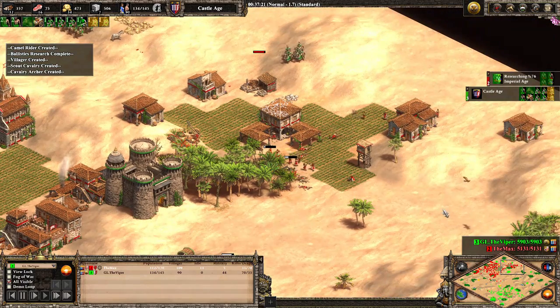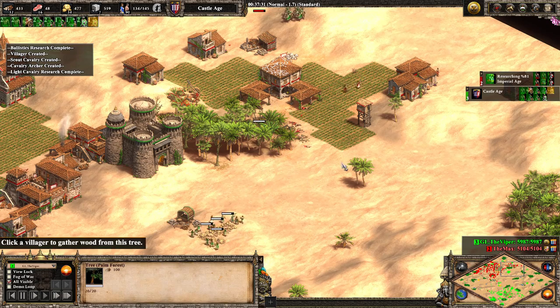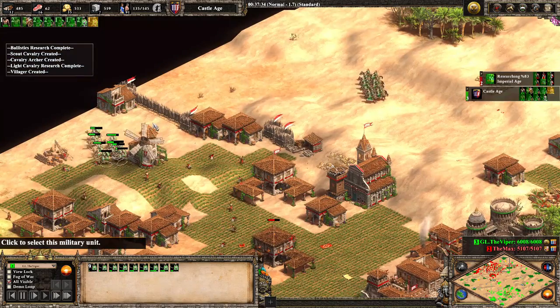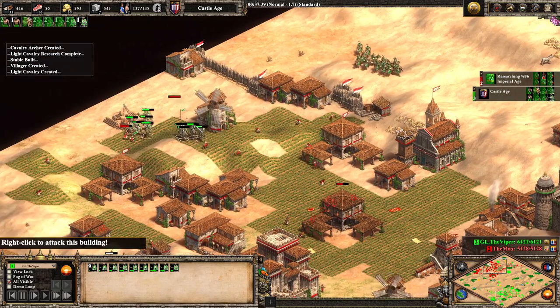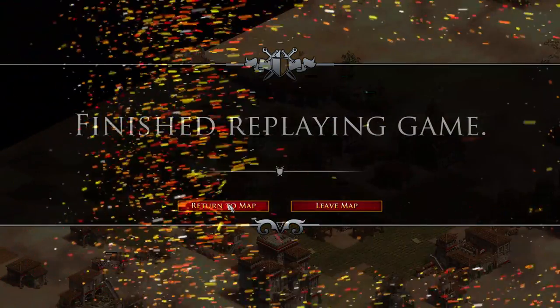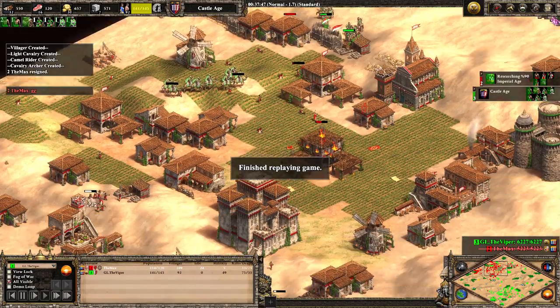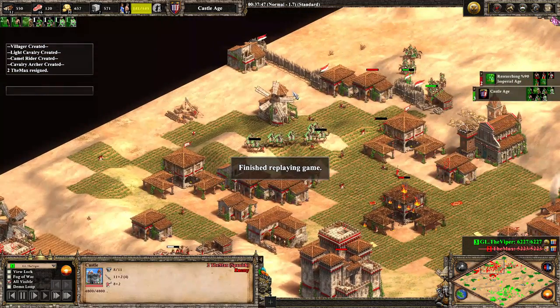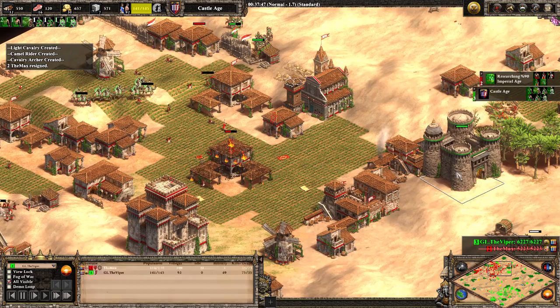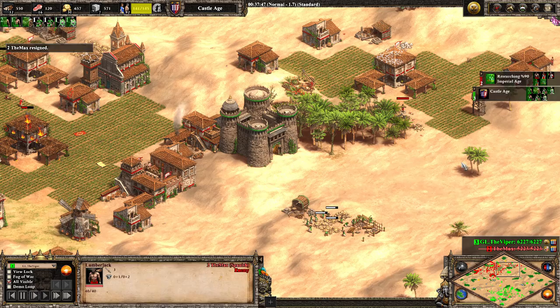Castle fire is taking out the pikemen. There's a possibility the whole town center and all 18 villagers inside fall to this army — that is TheMax's entire lead. With nowhere to run, the cavalry archers do massive damage. Lots of idle time, lots of waste on the wood line. Camels enter the back of the base. TheMax calls GG — he doesn't even make it up to the Imperial Age. The castle placement was just beautiful; Viper knew his advantage and placed it perfectly.